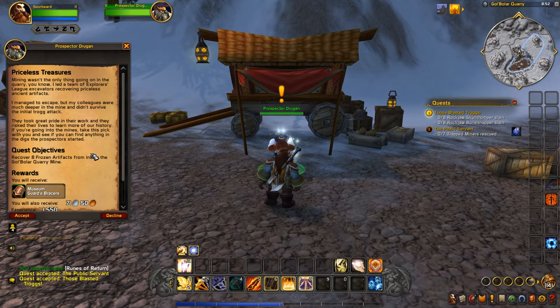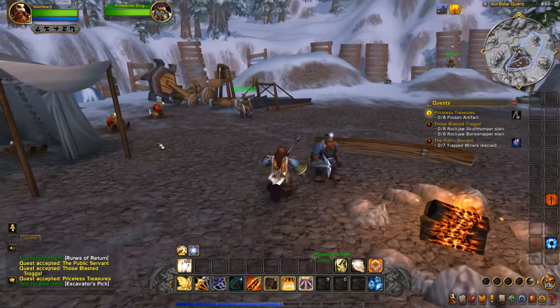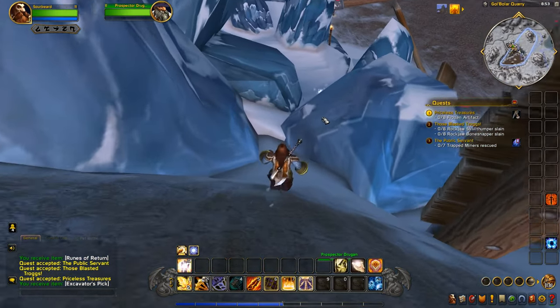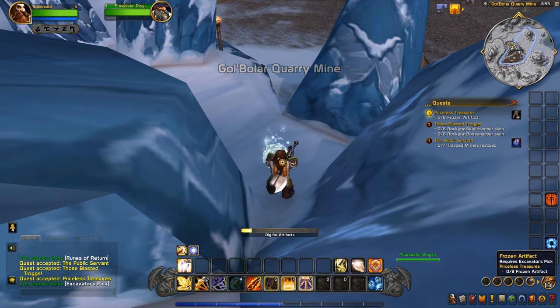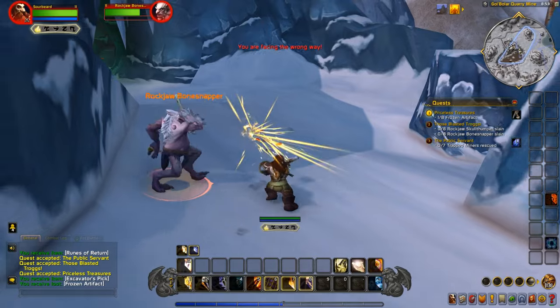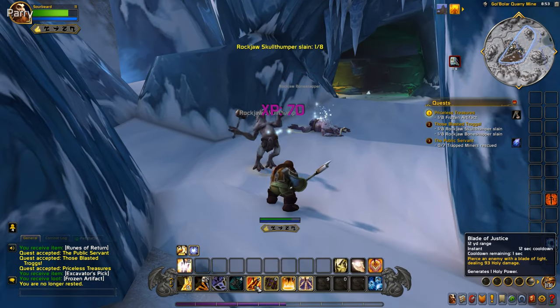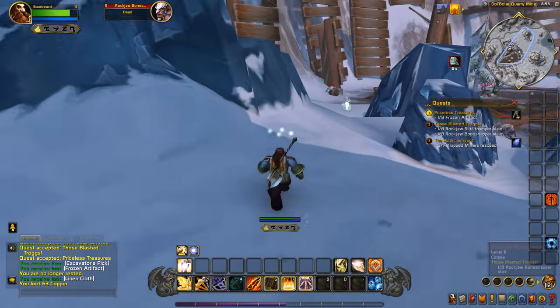The Explorer's League leader explains her team didn't survive the initial trogg attack but took pride in their work to learn history. If we find anything in the digs they started, use the pick on it. Here's one of the frozen artifacts. And oh — Templar's Verdict! Oh let's go! Very satisfying.